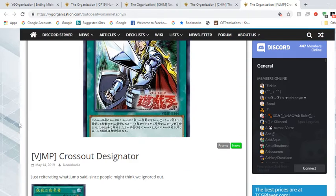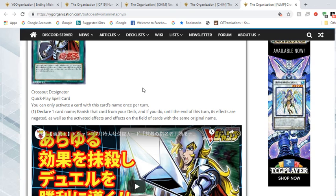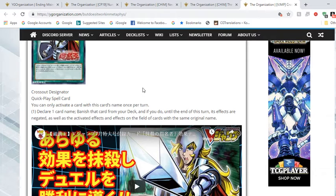Last card — and I haven't looked ahead of time — is Cross Out Designator. It's a quick-play spell and you can only activate it once per turn. You declare one card name, banish that card from your deck, and until the end of this turn its effects are negated, as well as the activated effects and effects of cards on the field with the same original name. This is essentially like Nobleman of Extermination. In a mirror match it could be a great sideboard card — you banish a key component from your own deck and shut your opponent out of playing it.